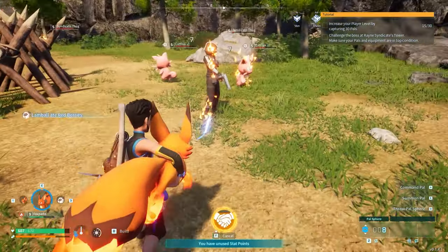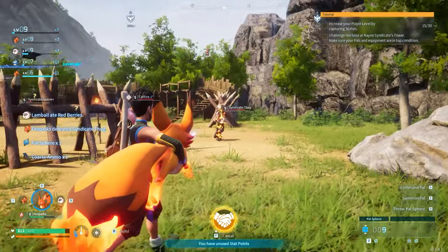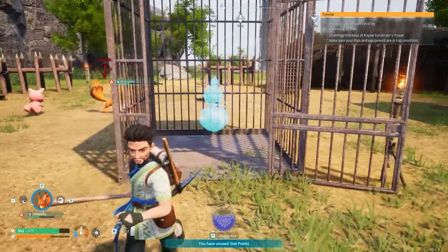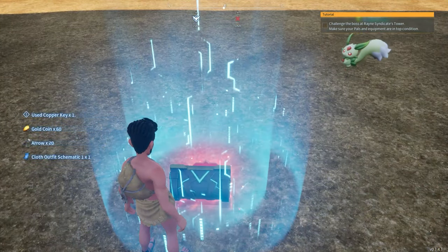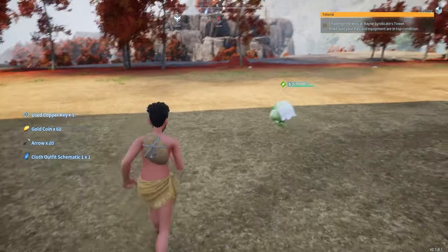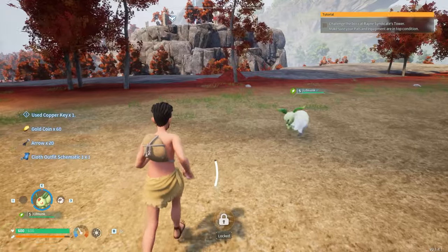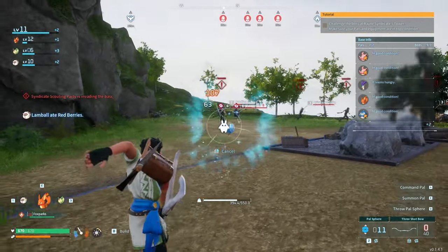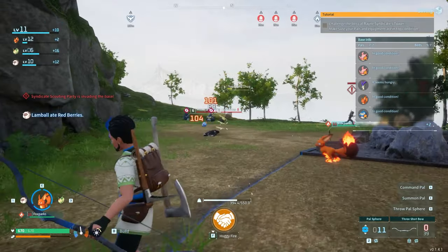In the world you will also stumble across thugs that have captured creatures in cages, and once you defeat them you can free these creatures and add them automatically to your pal deck. You will also find treasures while exploring and wandering merchants from which you can buy different materials. After a few in-game days, your base will also start to get raided by thugs and sometimes by other pals.